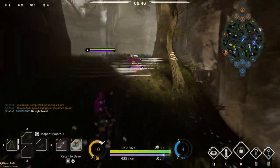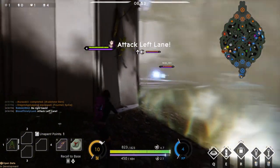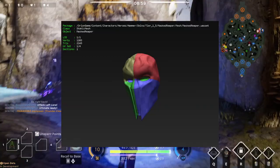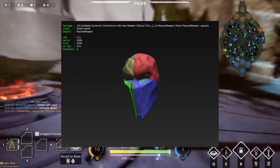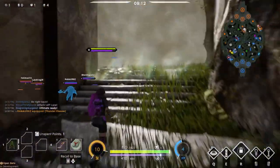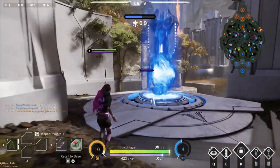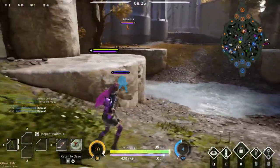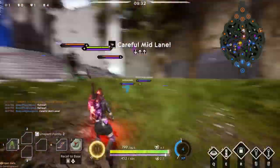Severog gets a Masked Reaper skin at T1.5 — between T1 and T2 — with color variants black, blue, orange, purple, red, and default. There are images of the mask and it looks like Reaper from Overwatch — it's actually called the Masked Reaper. It could be like the Greystone Power Rangers skin, where the mask sits over the default skin. Not many Severog skins are out, so this could be a great addition, classified as T1.5.